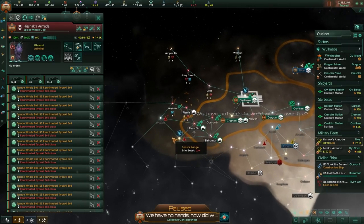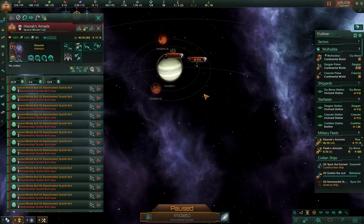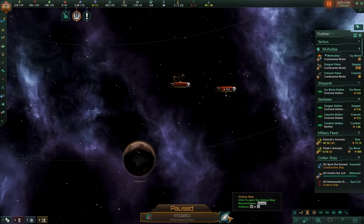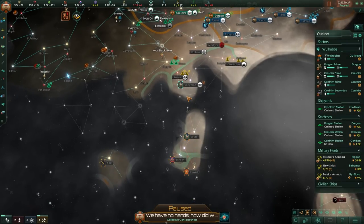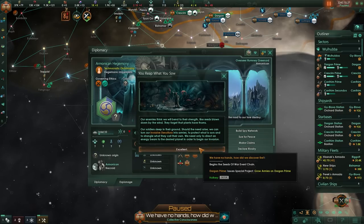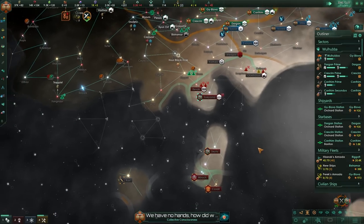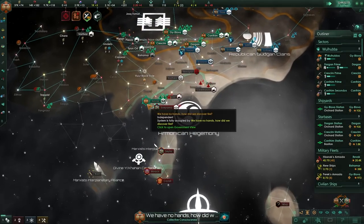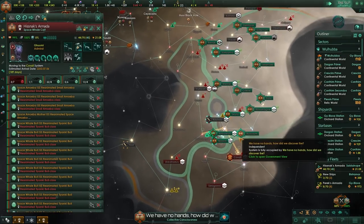We've managed to win the war. Now we need to find more targets. We made first contact with a federation and there's really only one way this can end — declaring war. This federation cannot stand in our backyard. They're going to be a tributary, just like everybody else in the galaxy is going to be. We're completely crushing whatever they're throwing at us.